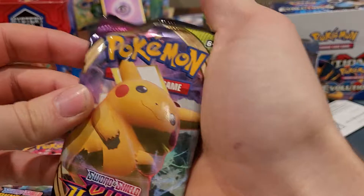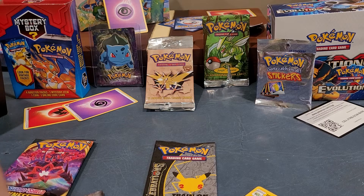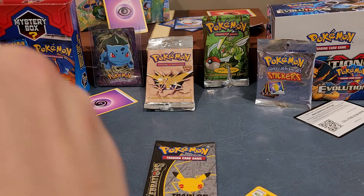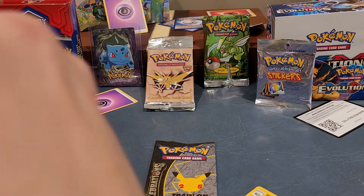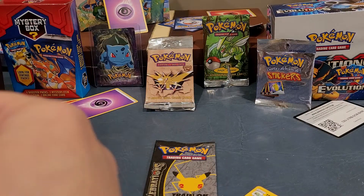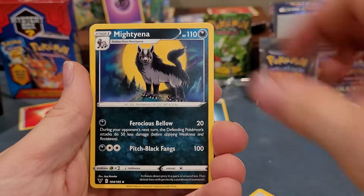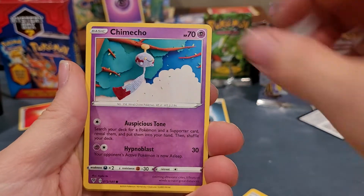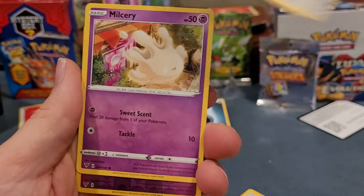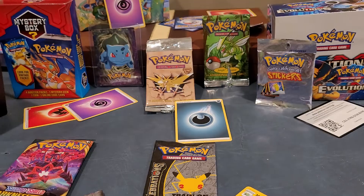We got a Vivid Voltage pack — I've never opened one of these. We got Miltank, Pincurchin, Chimecho, Glitzeross, Slugma, Beldum, Milcery, Swoobat, and whatever the hell that is.